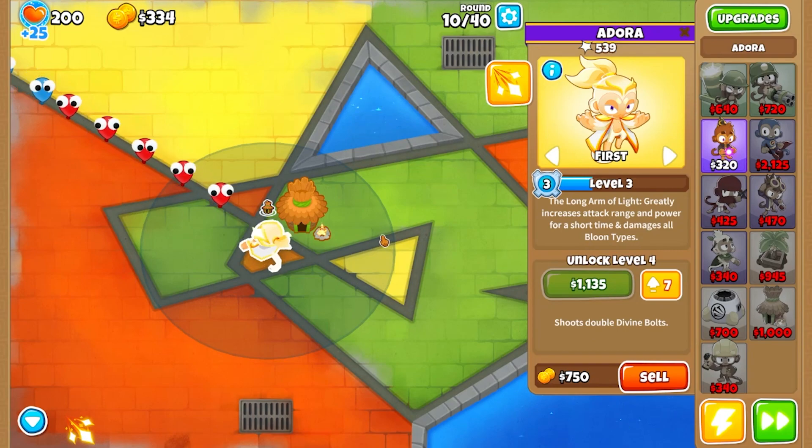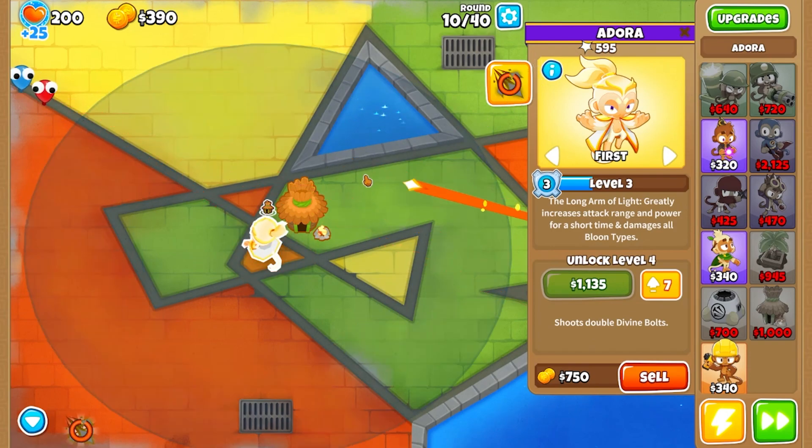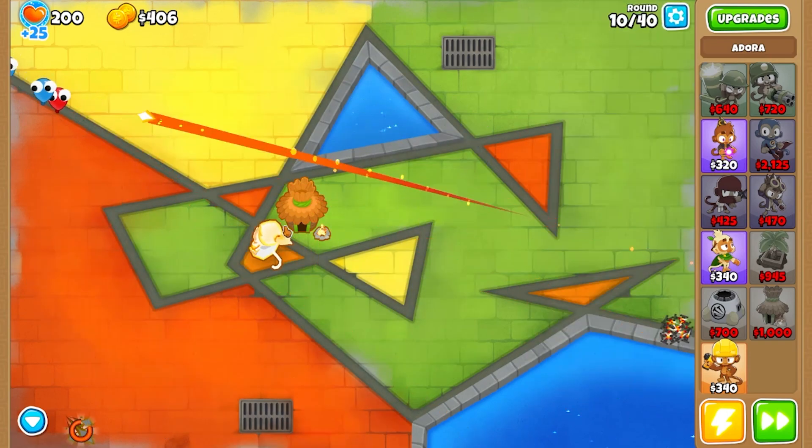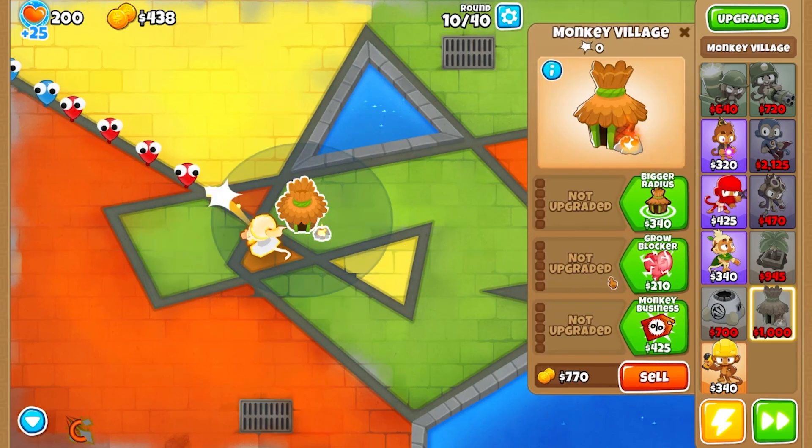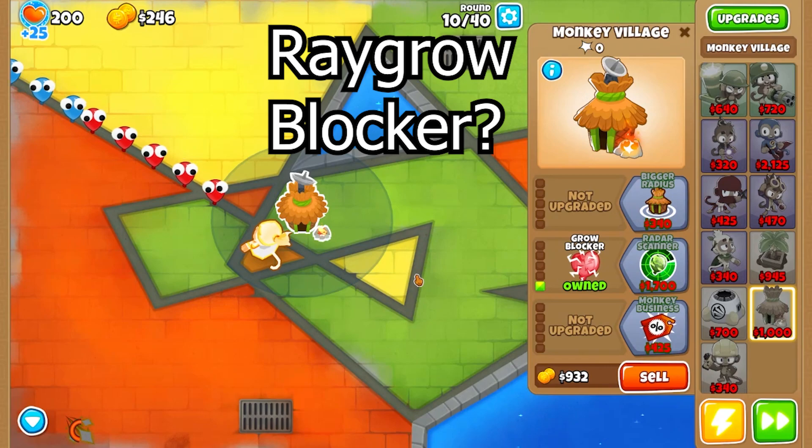This is such a cool ability. It's really good when there's a lot of balloons. I'm also going to buy Rigor Mortar.